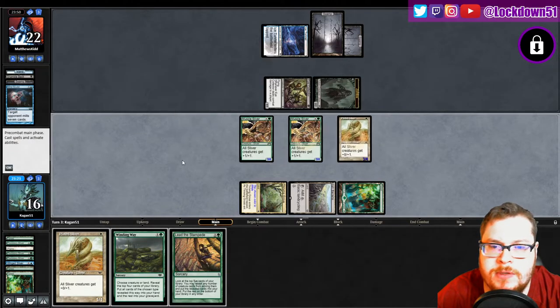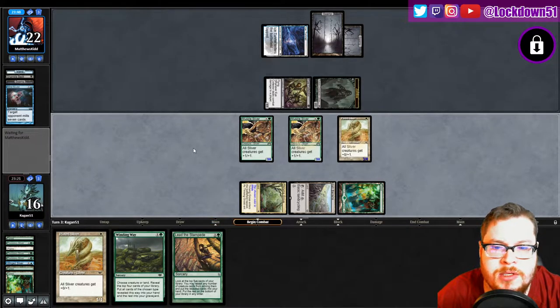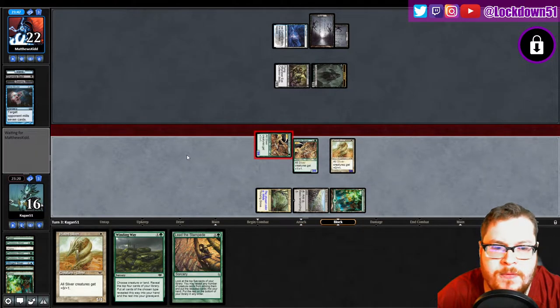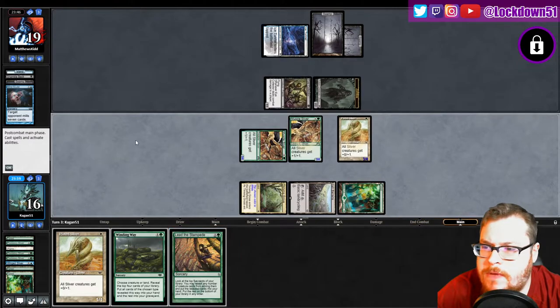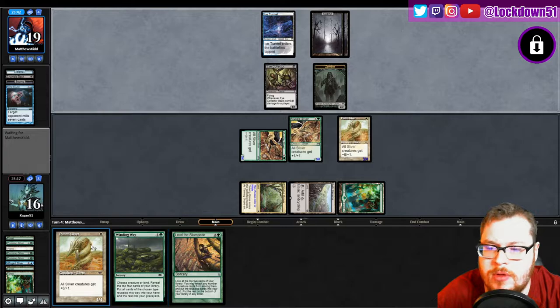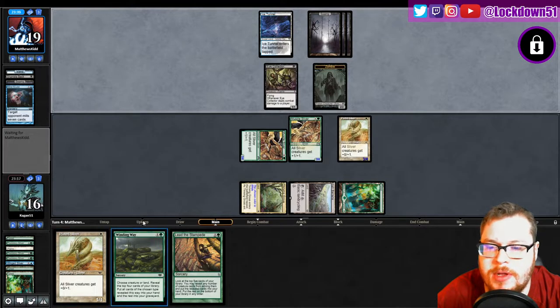We got a decent board — bunch of three/fours — and we can start racing. Get in there for three, we got the refills coming. See what we draw, and then we'll go — if we don't draw anything good, we'll go Plated into a Winding Way.